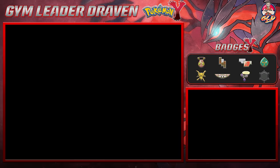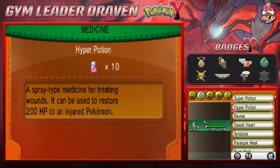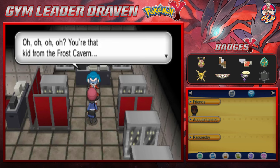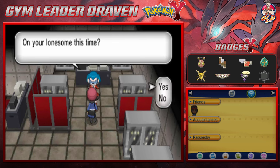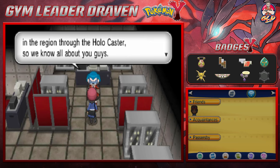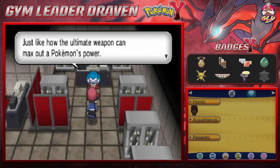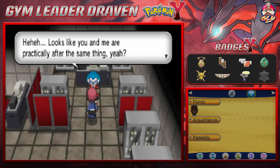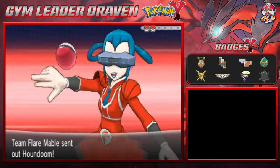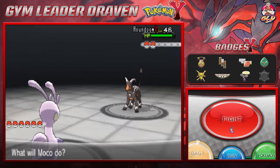If you go into this spot you will find another Team Flare Grunt, and I believe this is the one with the key. I'm going to switch in Moko and restore him with a Hyper Potion. You're the kid from the Frost Cavern — on your lonesome this time. Your Pokemon don't even count for anything. We gather data about all trainers through the Holocaster. You know how the Mega Ring is used to awaken Pokemon's power? Just like how the Ultimate Weapon can max out a Pokemon's power. But here we are taking on Mabel — she's looking like a superhero right here. She's coming out with a Houndoom.